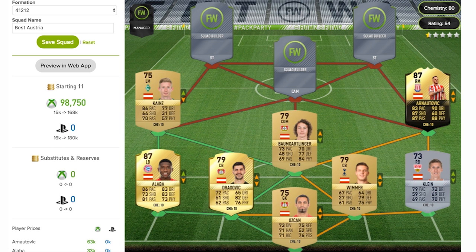Now we move on to the left mid position and that is a guy called Kaynes — not too sure if that's the correct pronunciation. He's a 75 rated left mid playing for Werder Bremen in the Bundesliga. He's got a decent card for a 75 rated non-rare gold — actually 86 pace on the card, along with 77 dribbling. Apart from that his card kind of peters off, but the attacking stats aren't too bad.